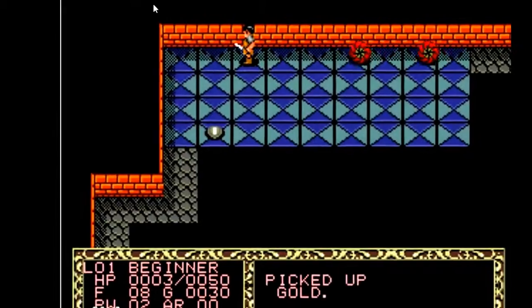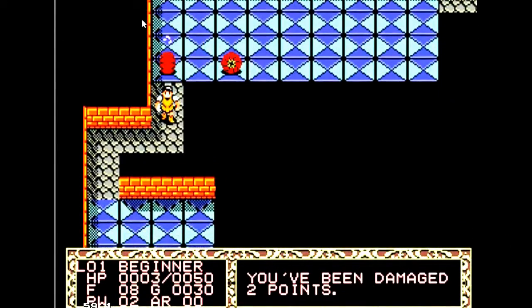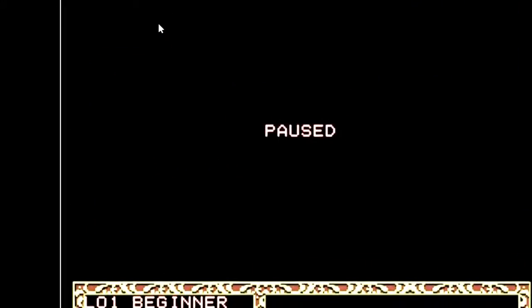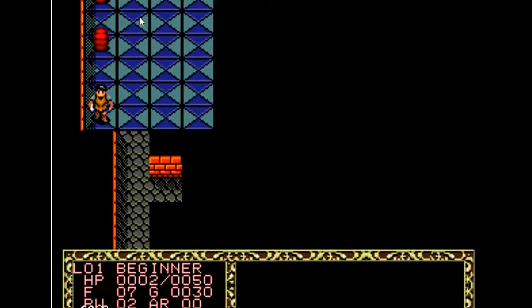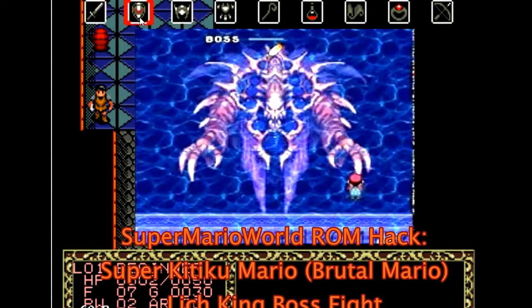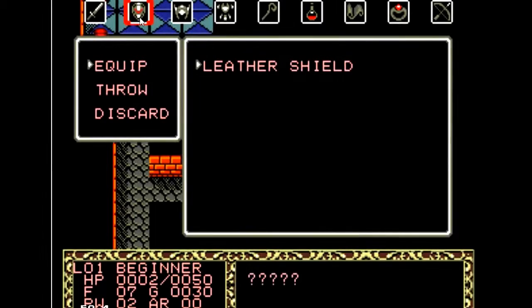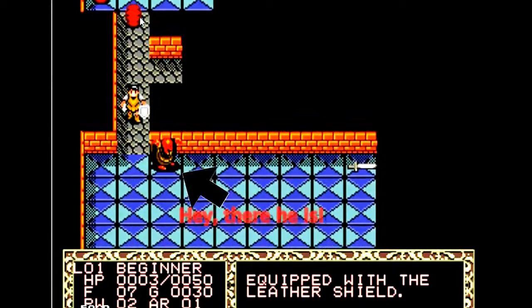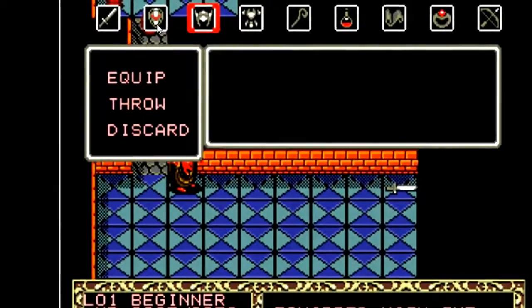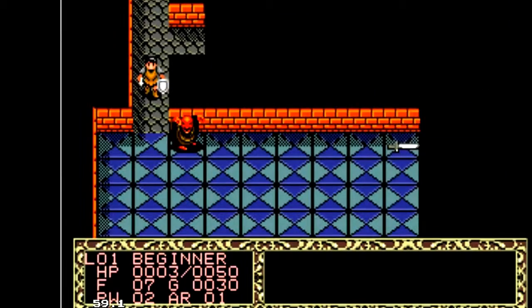One thing interesting about this game is the main enemy I see. I don't know who the main enemy is, but as far as I can tell, it's this weird devil-looking guy. He kinda just happens in rooms. He's hard to beat, but he's not as hard as these annoying centipede enemies. I mean, they're gooey and slimy and snotty. I don't like them.